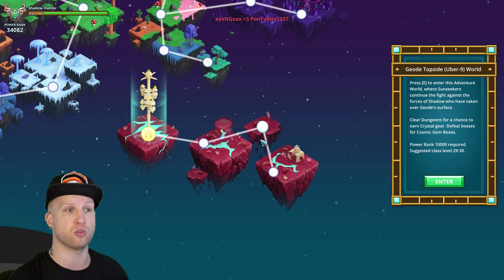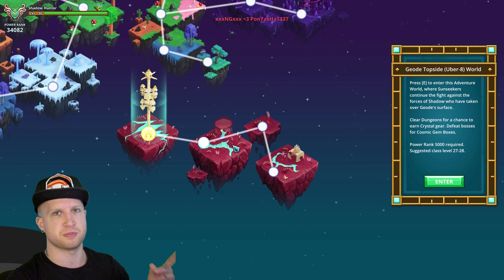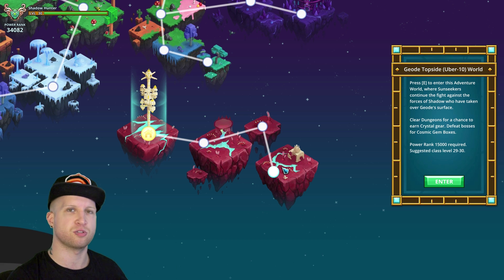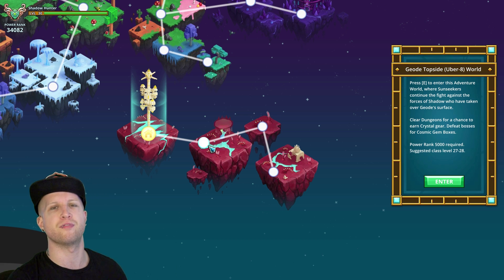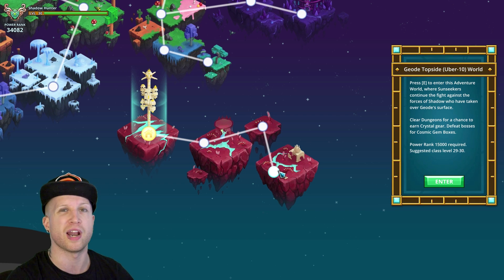You can get crystal three out of U8, U9, and U10, as opposed to the normal way the game works. When completing five-star dungeons or normal dungeons in Geo Topside, U8 only goes up to crystal one, U9 goes crystal one and two, and U10 has crystal one, two, and three. With the leviathans, you can just be fighting those forever in U8 until you get a crystal three, and then jump right up to U10.